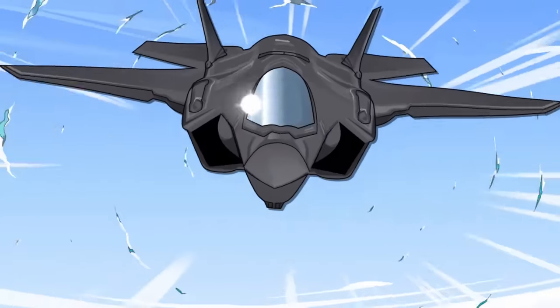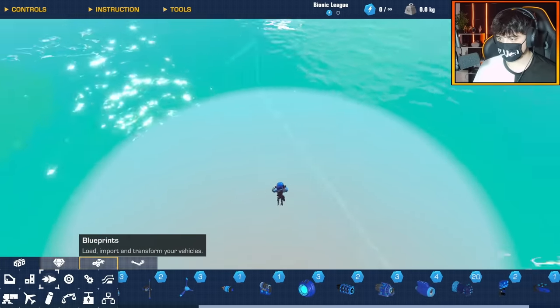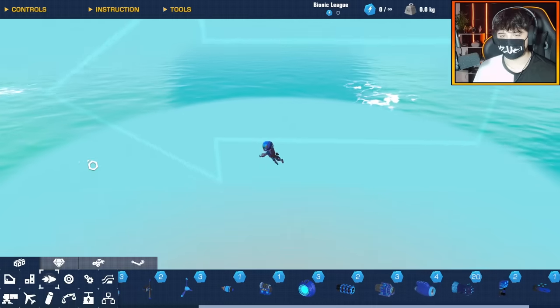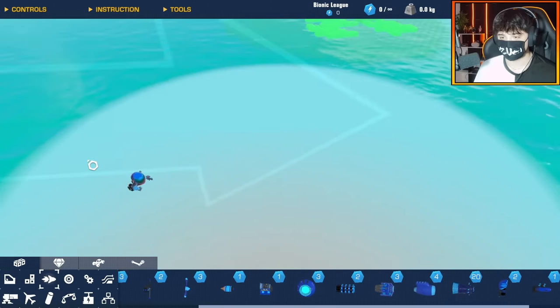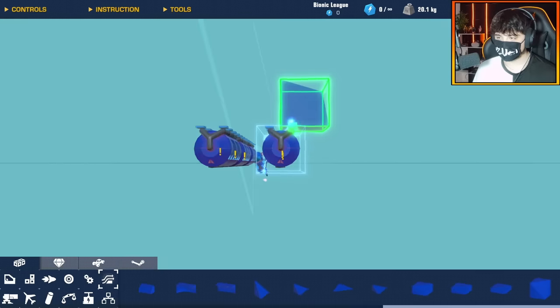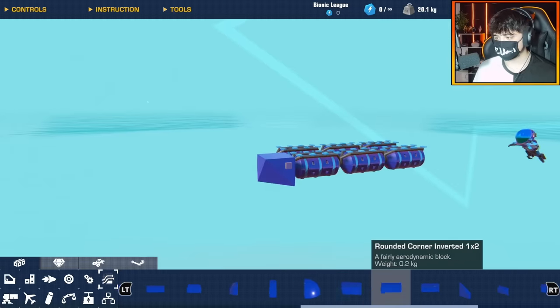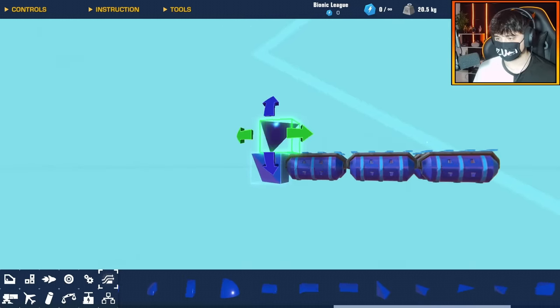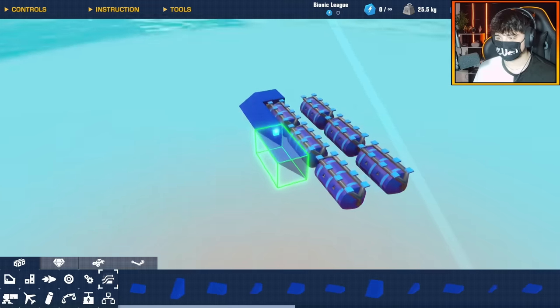Let's get building our airboat. If you don't know what an airboat is, it's essentially just a skiff with a giant fan on the back — that's how it moves, it uses a massive propeller. This should be a relatively easy build. I'm not going to make mine too big because I'm actually going to use speed as my advantage here. Speed is key in this challenge.